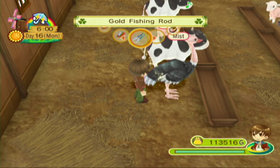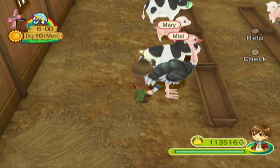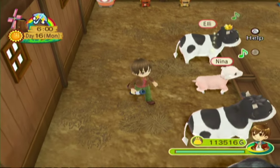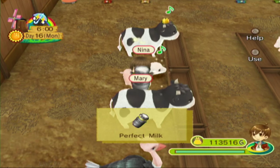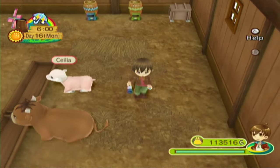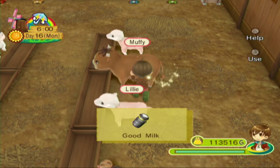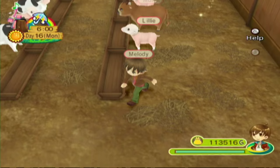Let's get the milk for the day — not from the ostrich though. Ostriches don't produce milk, they are birds. We have good milk and perfect milk. More good milk. I'll sell that later. Right now though, let's head to town — I want to go see Jin and Anissa's new kid.